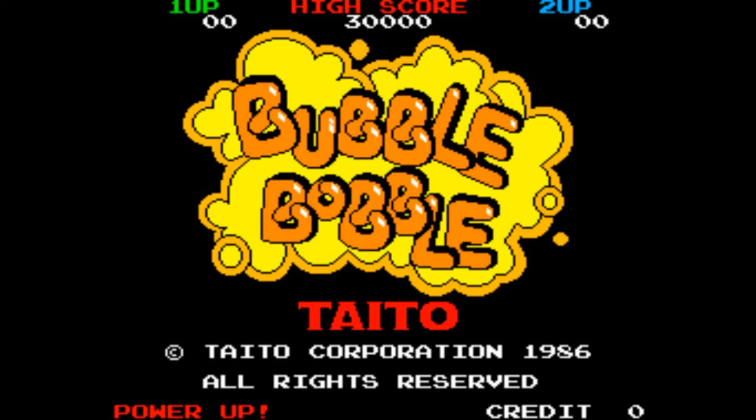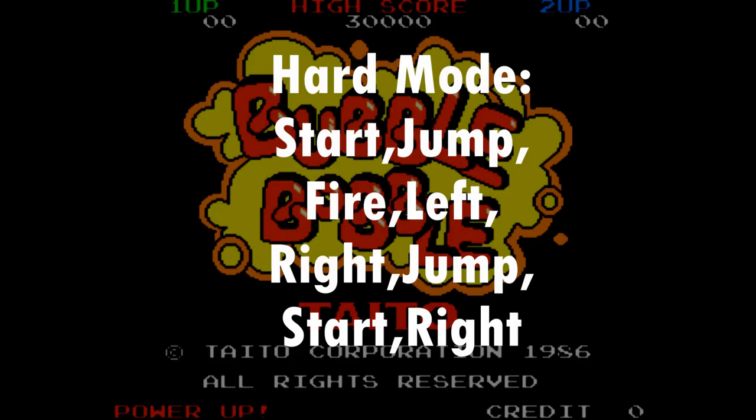If you prefer more of a challenge, there's a hard mode. You press start, jump, fire, left, right, jump, start, right — again on the Bubble Bobble screen before the demo starts.